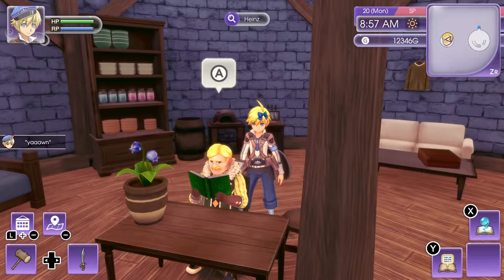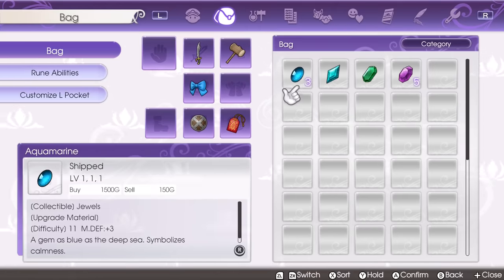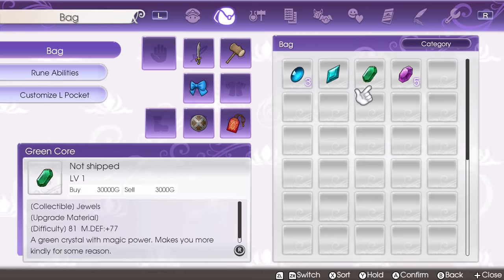On the other hand, Heinz is very useful — he's gonna give you gems and minerals. Since I'm still early in the game, I got a lot of aquamarine and amethyst. However, I also managed to get one green core and one blue core. These items can only be found in Rig Bart's maze, which is in the endgame. So these are gonna be extremely useful to have if you want to craft some powerful equipment before reaching the endgame.